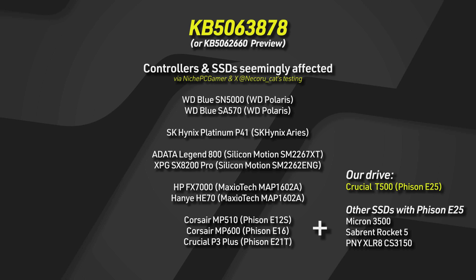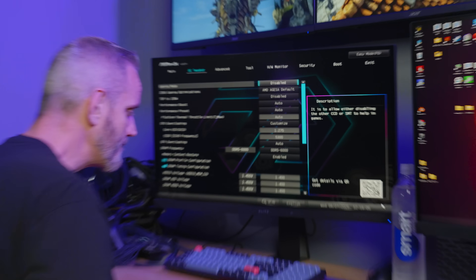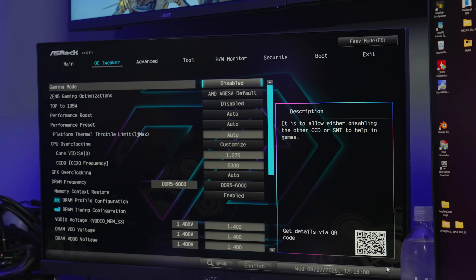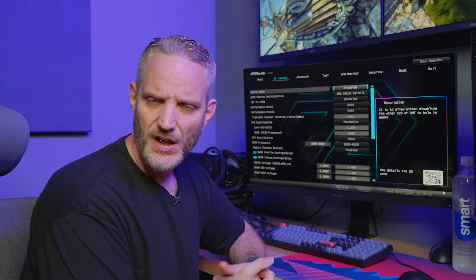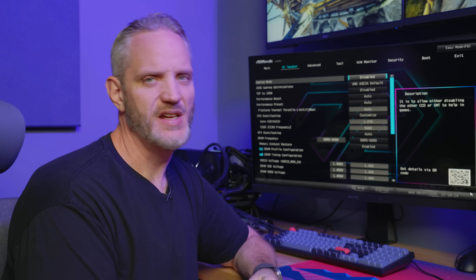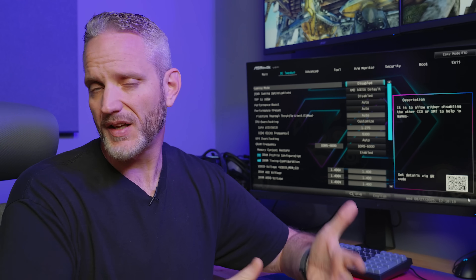That's not an exhaustive list - there could be more we're not aware of. As you can see in the on-screen graphic, there are a lot of drives using Fison controllers ranging from the E12 to the E25, and I don't know if any E26 drives will pop up on the problem list. What you see right now is my BIOS - this was an auto restart after a blue screen I experienced when attempting to do driver testing with my 5090.